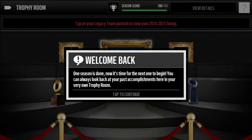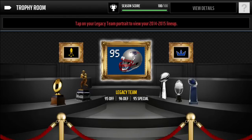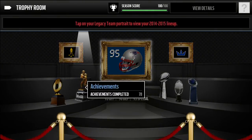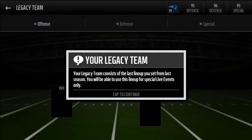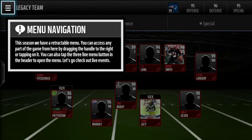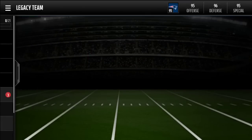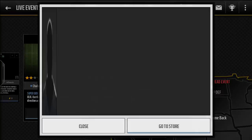One season is done — welcome back. Now it's time for the next one to begin. You can always look back at your past accomplishments in your very own trophy room. Season score 100 — and here are my achievements and my old team. It's telling me how to navigate the menus and stuff.